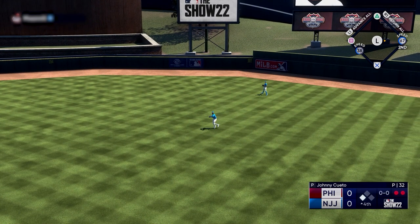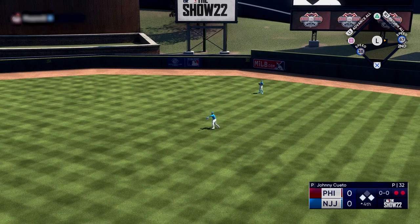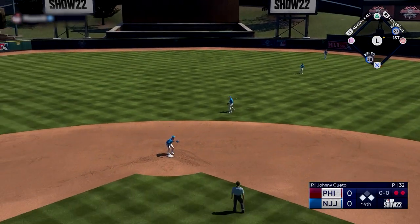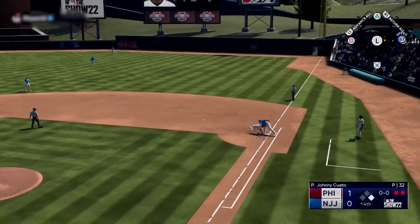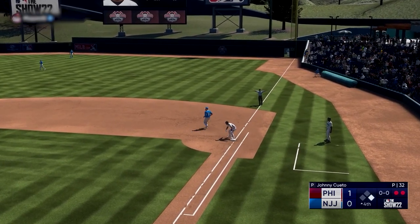Once you hit the button to steal, you're not done — you have to be aware of whether your opponent ignores home and throws to the base you're running to, or throws to the cutoff. If so, make sure the runner is highlighted and tell him to stop at the base in front of him, or go back if he's already past it.